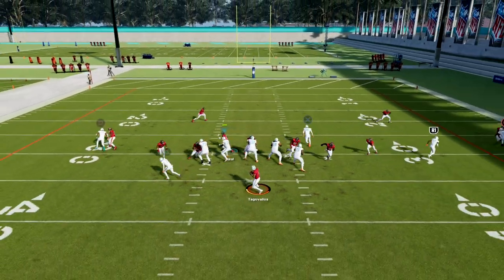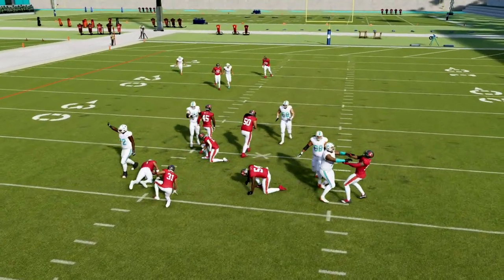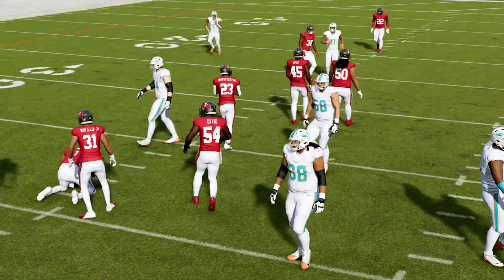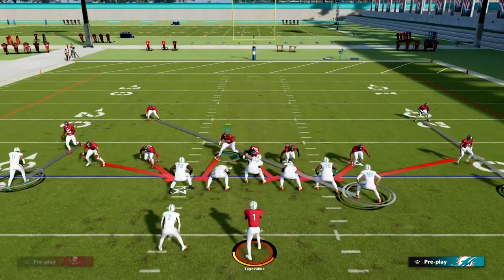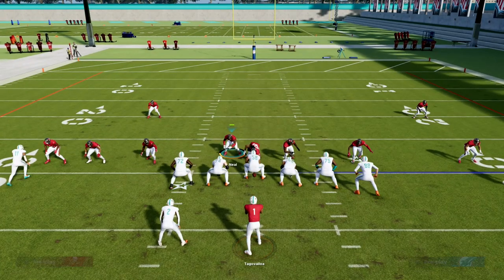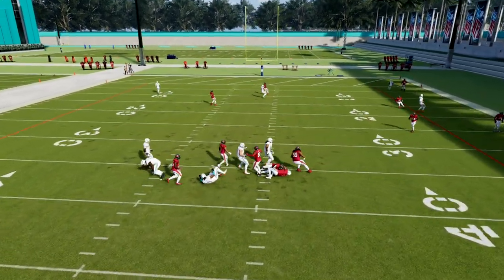There's so much you can do with this formation this year. If you want to learn the rest of the Dime 146 defensive ebook, make sure you join our Patreon. The setup is simple: just pinch your D-line — that's it — and then you can zone out that linebacker. You can see how good this defense is.